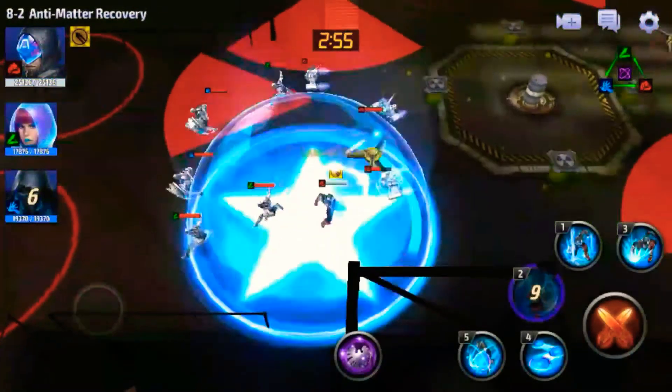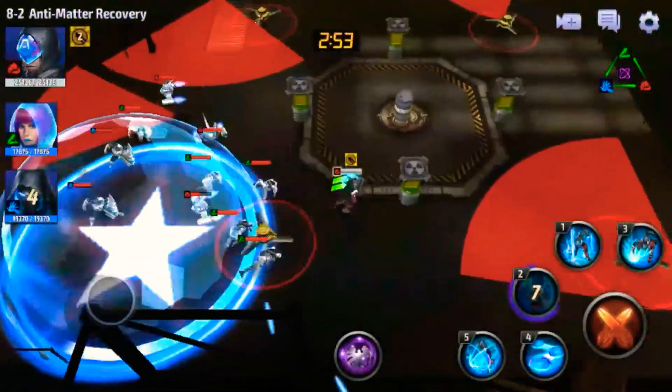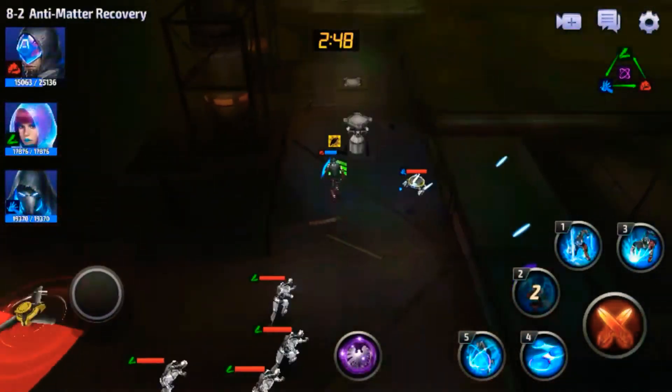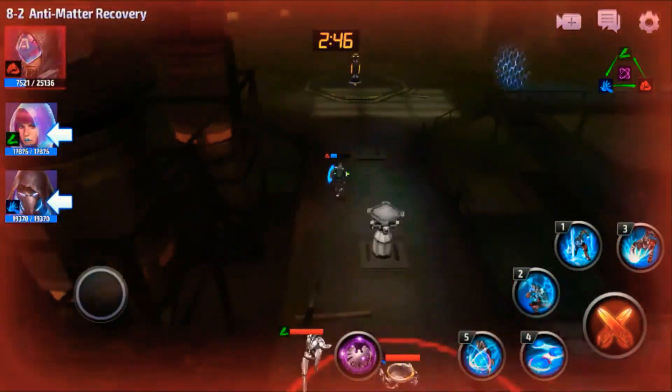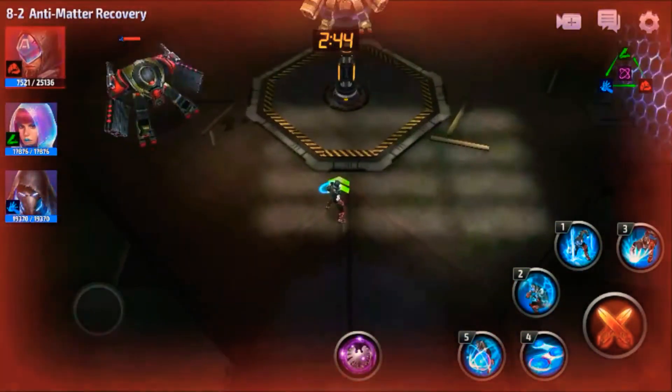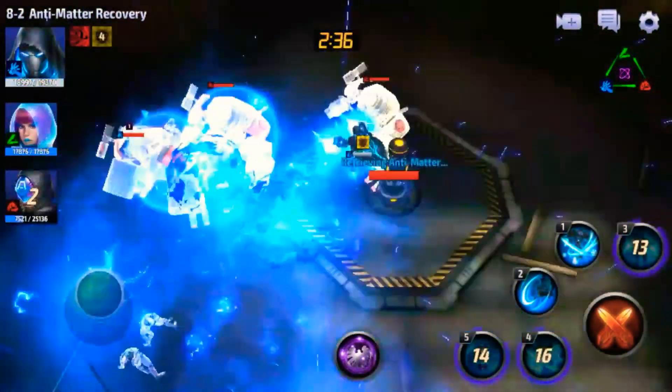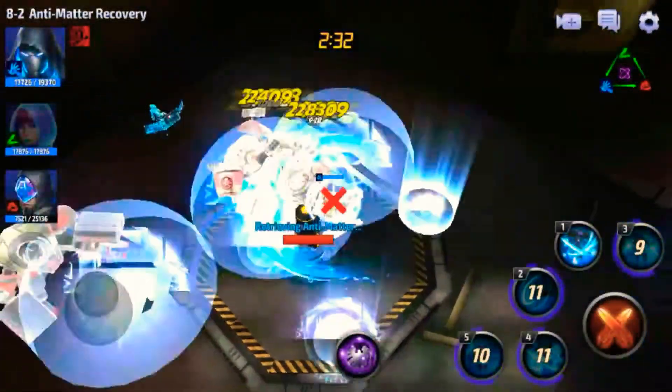Use Cap's second skill and don't just fight here - try to evade to the main area. Then switch to Iron Man. Mobs - then use 5 cancel 4 which is Iron Man's rotation. Use it to easily clear.